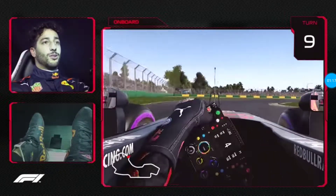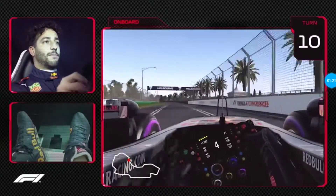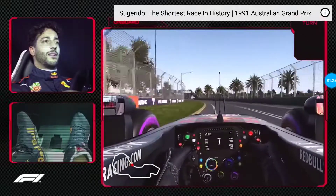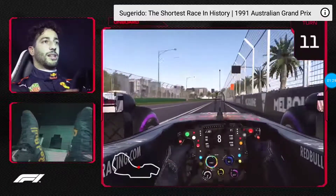You can pass here, you can pass into nine, but you've got to be committed — it kind of narrows at the apex so you've got to nearly be alongside them.